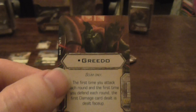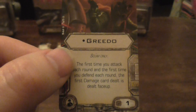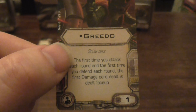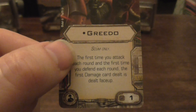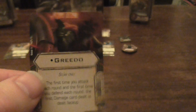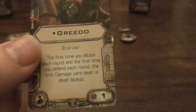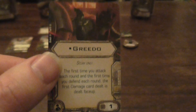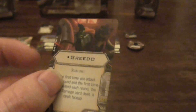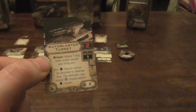These ships are more like support ships — they're not going to be much good by themselves or without certain upgrades. Now let's look at Grado — a Scum only card. The first time you attack each round and the first time you defend each round, the first damage card dealt is faced up. Grado is quite good if you know you're going to be alright, but on a HWK I wouldn't use him — very dangerous. Maybe on the Slave One or the Firespray, but definitely not on a HWK.